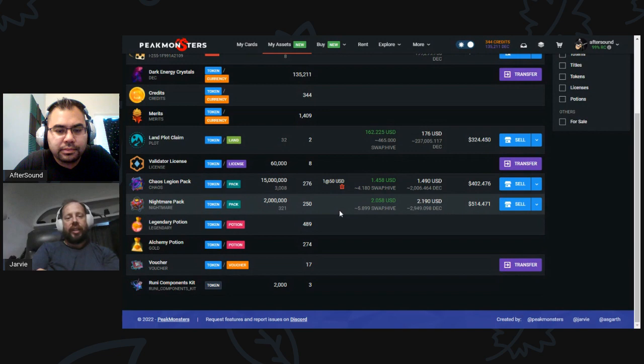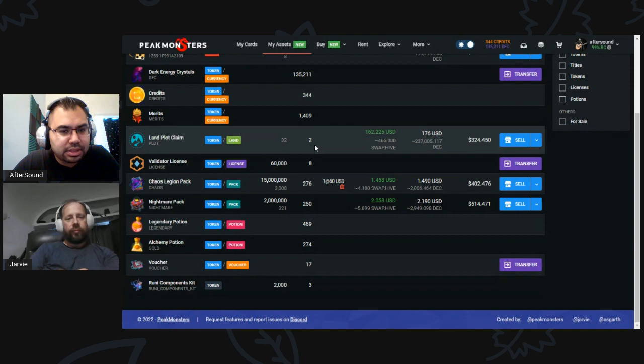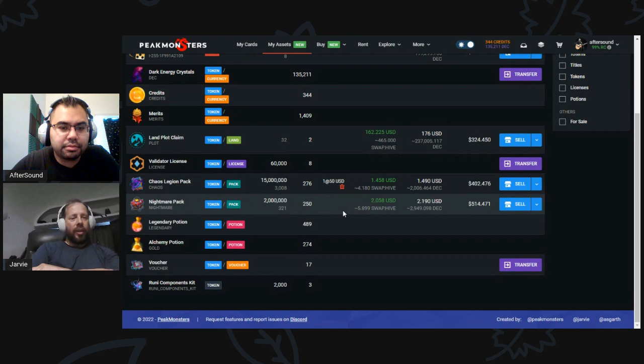This is how Splinterlands did the market differently than the card market — when you list something, it actually leaves your custody. It's now in the marketplace. So that's why the count went from 277 down to 276. That's important because somebody asked about land — if you listed land on the market, would you still receive the airdrops until it's sold? Clearly that's not the case, because it's no longer in your account. Though the moment you hit that little delete button it'll come back to you.